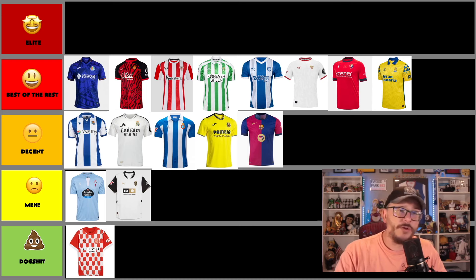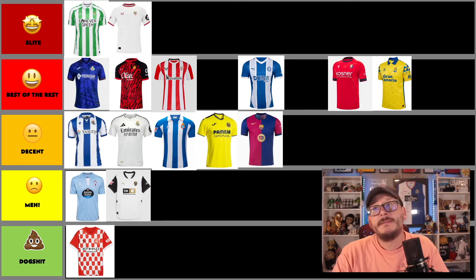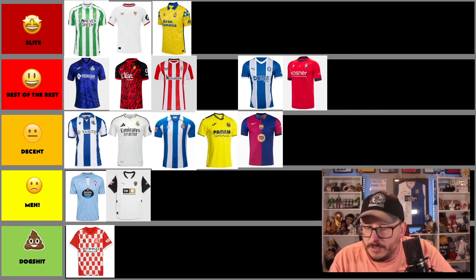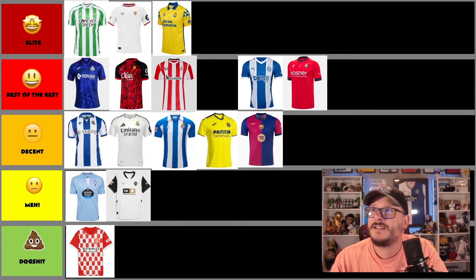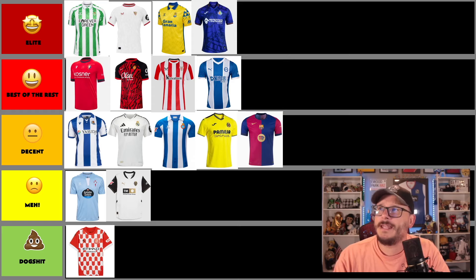We have eight in best of the rest, and some of those will become elite. Betis — elite already, we talked about that. I do like the Sevilla shirt — it's very simple but there's something about it. I also like Las Palmas — pretty polished. After cleaning things up and making one more move, I think I'm going to go with Getafe. I think Getafe wins it. Yeah, a little bit crazy, a little bit wild, a little bit brash, but it'll do me.